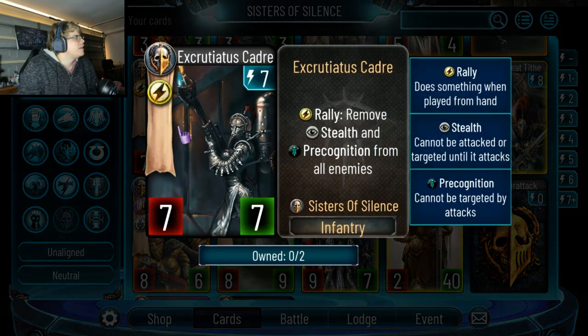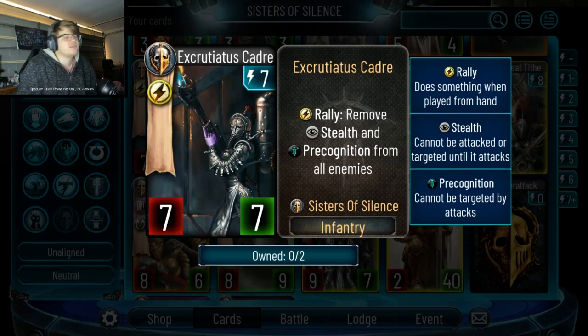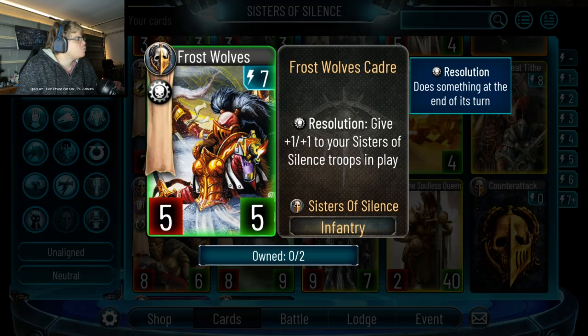This card removes stealth and precognition from all enemies — the fact it also removes precog is pretty insane. I think this is a pretty good one-off for the late game to remove stealth, but I don't know if you want more than one since you should be playing anti-stealth in the early game too. This 7-drop 5-5 is really a 7-drop 6-6 that buffs all the other stuff too, since it gives itself the buff — by end of turn it's a 6-6. Very strong, play this card.